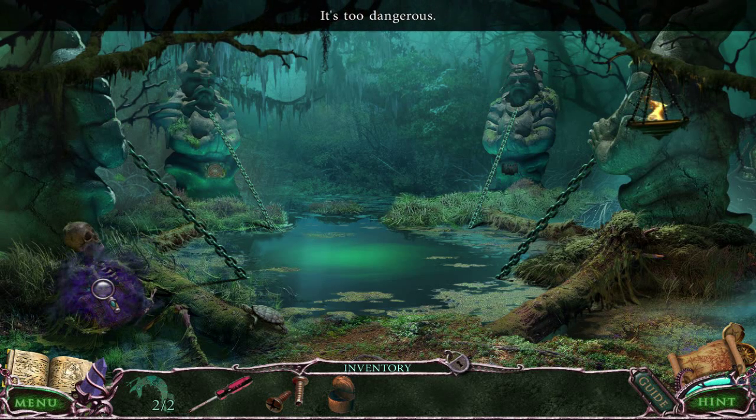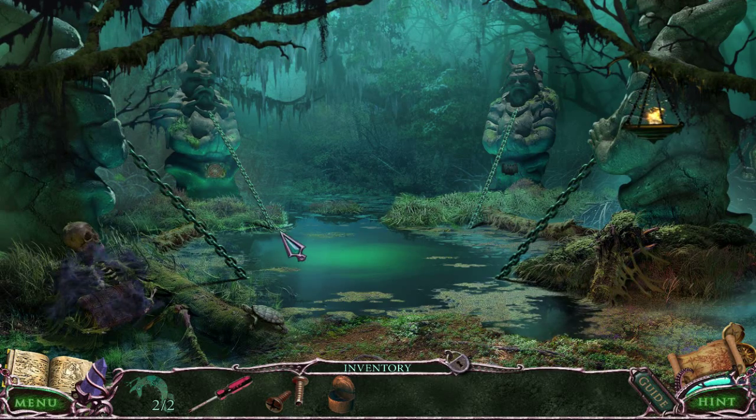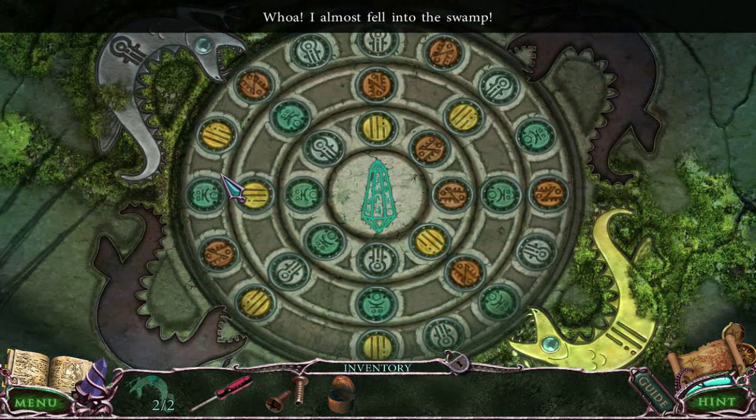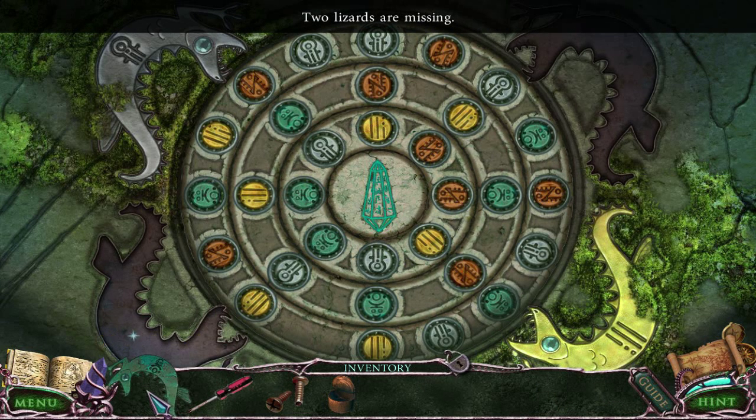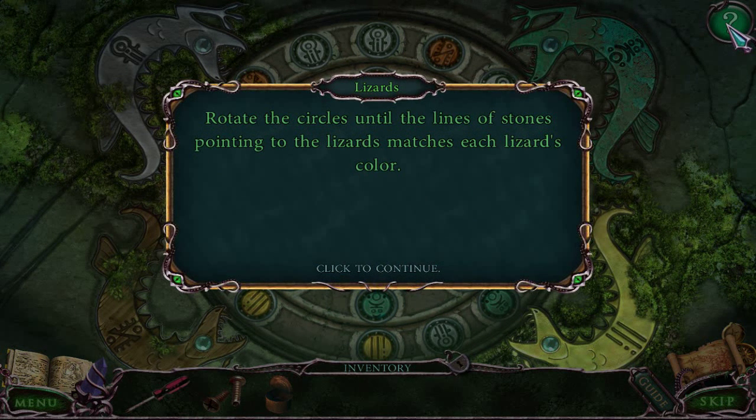Swamp. Oh no, that monster thing is still blocking that. That was destroyed — I almost fell into the swamp. This is clearly some sort of puzzle. That's where my lizards go. I want to rotate the circles until lines of stones pointing to the lizards match the colors.